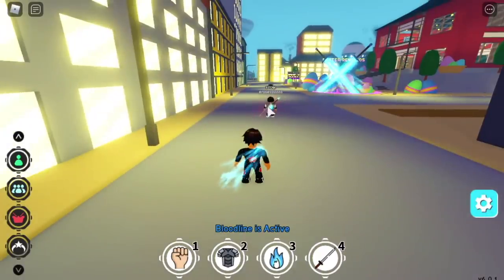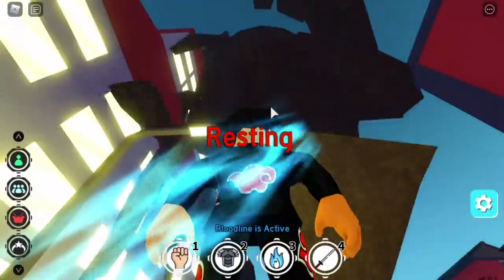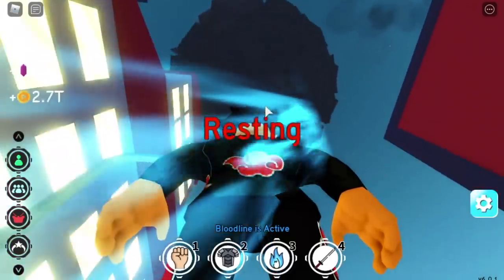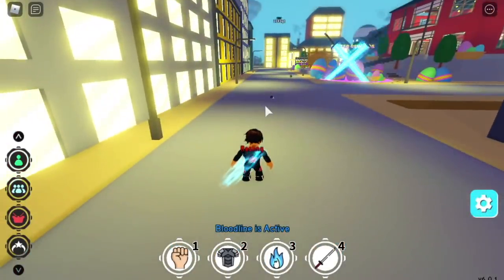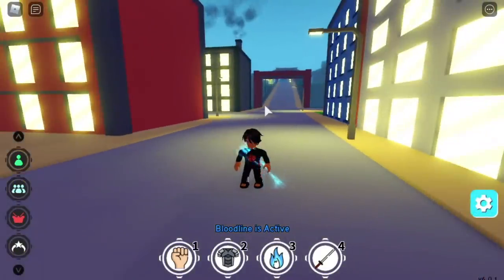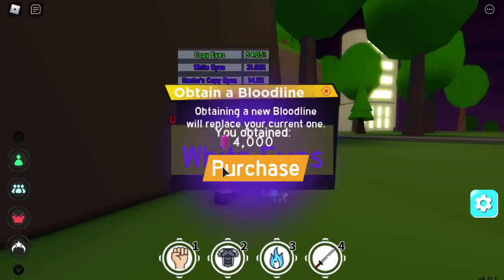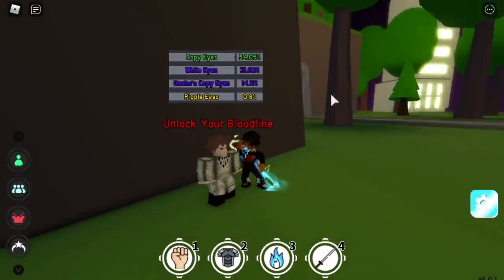First, let's talk about the Ripple Eyes. When it first came out, my mind was blown. I thought it was the best Bloodline ever. I spent lots of Chikara Shards to get it, but I'm kind of disappointed. You need Chikara Shards to get it, and when I tried to unlock it again, it took me like 15 tries. Times 4,000 Chikara Shards, that's like 60,000 plus. So I got the Ripple Eyes.